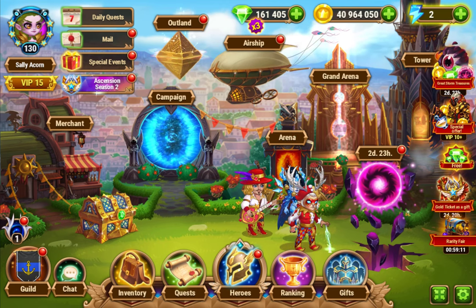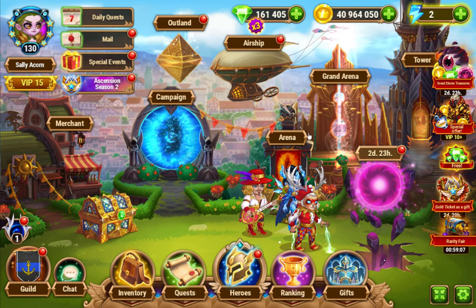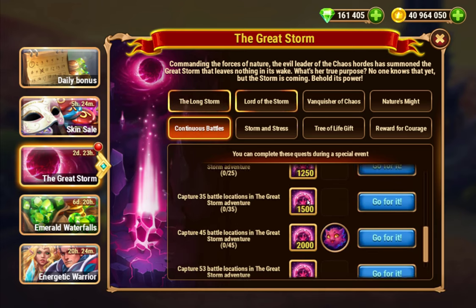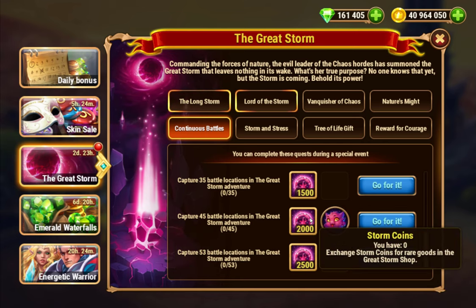The Great Storm event just launched again for July 2022. Same as last time, you log in every day and each day you get five action points. There are 53 nodes in total, and every node you clear gives you progress on the quest.